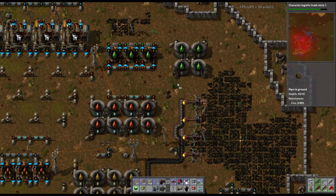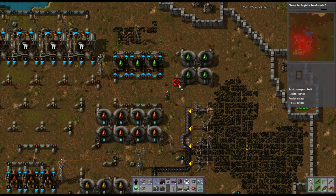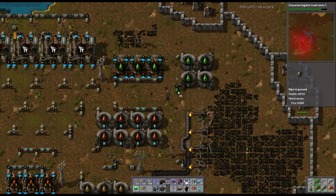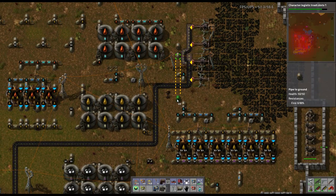We have lubricant flowing now. We're going to come off this way. We've got to plumb this thing all the way down so we're going to be hating everything. Actually, we might be able to go all the way under. Nope, it doesn't know what to do — we've got to turn.